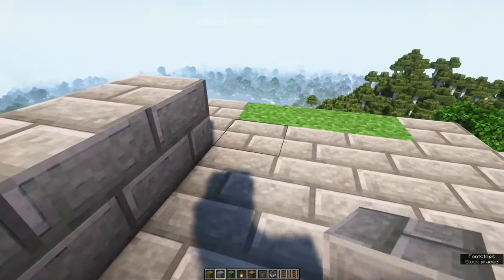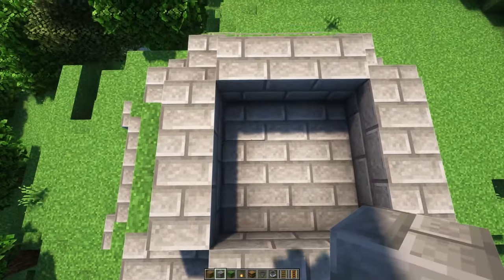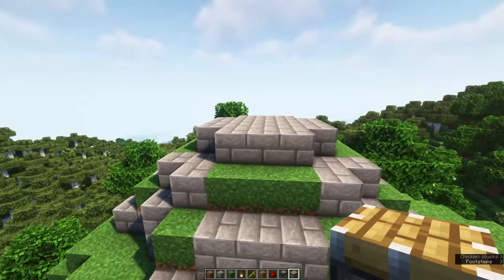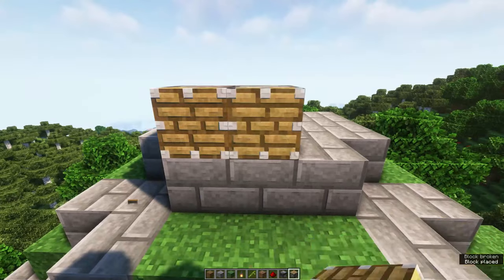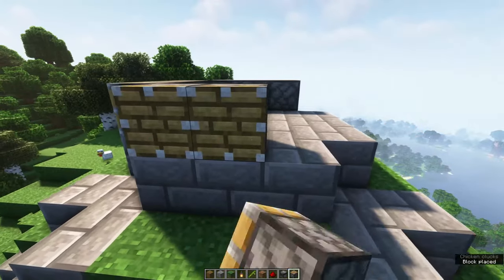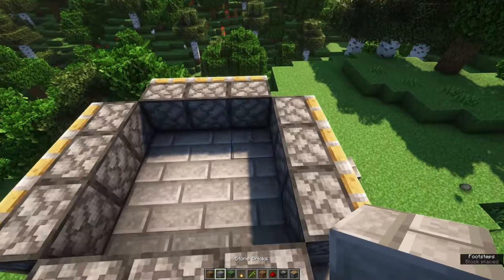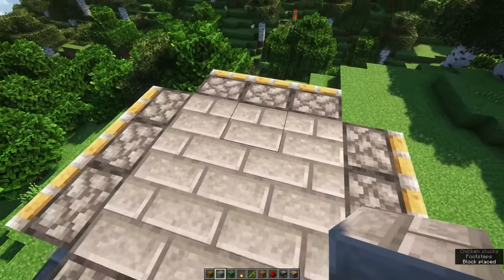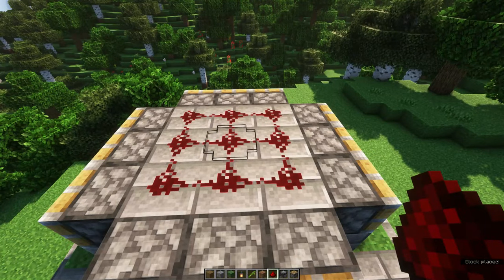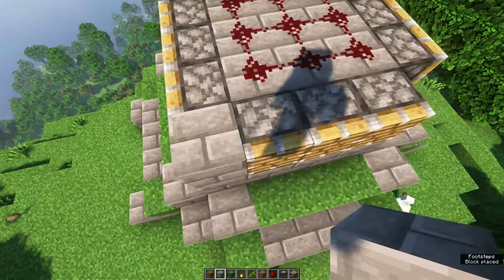Behind the grass blocks we're going to build another platform one level higher. On top of these stone bricks we're going to place pistons facing outwards. In between all of the pistons we're going to place stone bricks with redstone dust on top. You can fill in the corners using some stone bricks to make it a square.